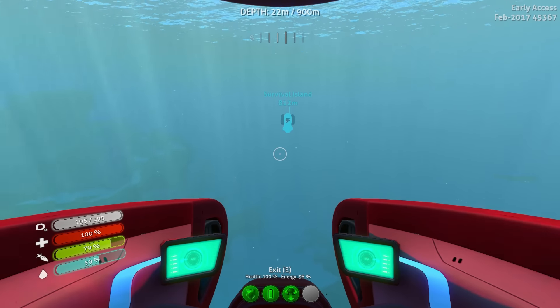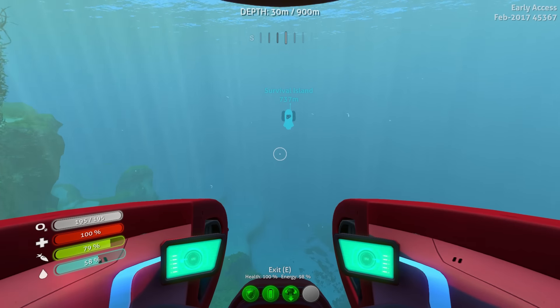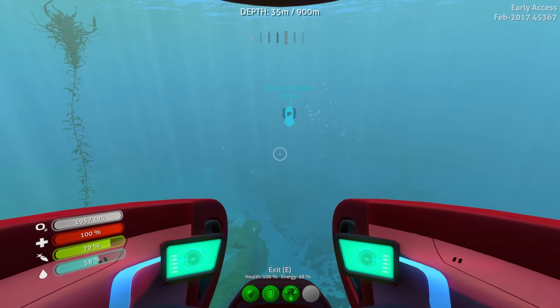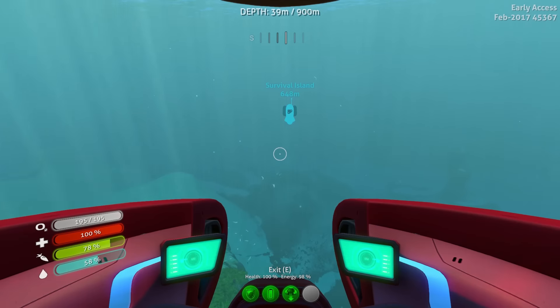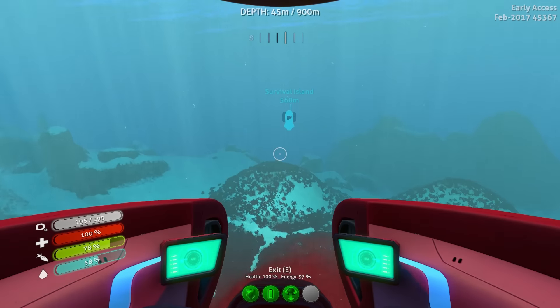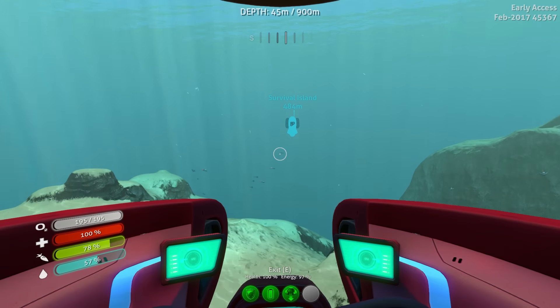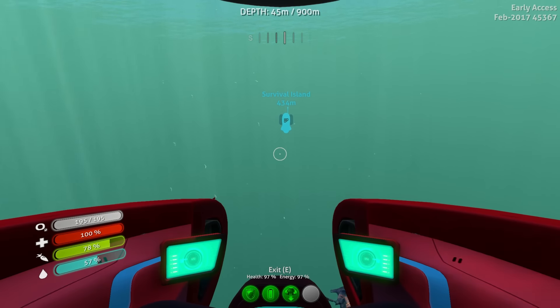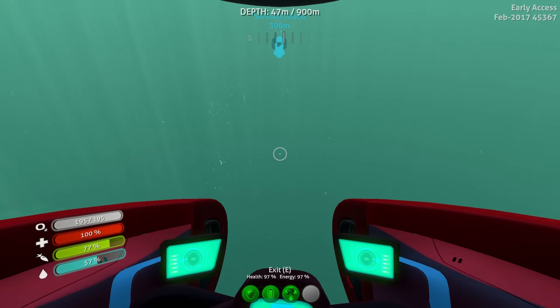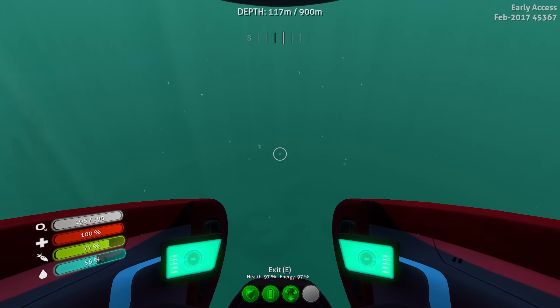I don't know where the entrance to the Lost River I was at before is, but there are several entrances. I found one as I was leaving in the last episode — I went down a hallway and it led back, and I came out right underneath the Survival Island, right next to the abandoned sea base.